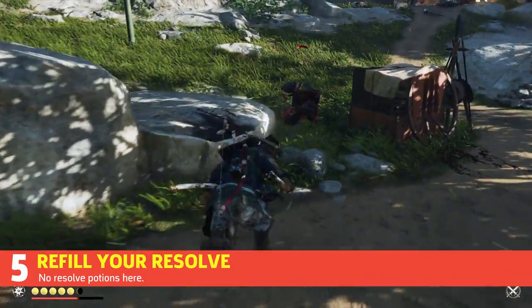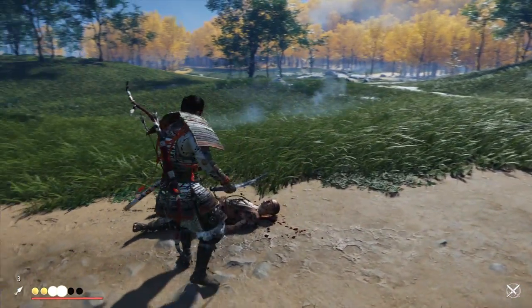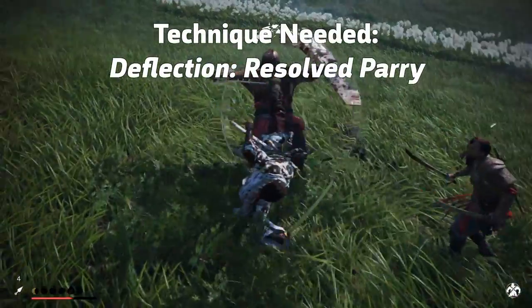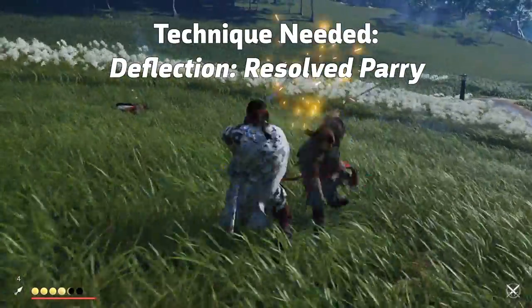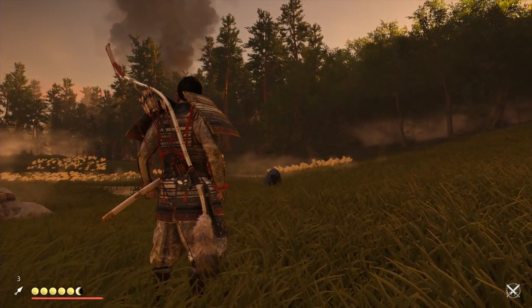Since resolve can't be refilled by any consumable, you'll have to find creative ways to refill it. Killing enemies and finishing off terrified enemies is the standard way, but standoffs in particular are the best way to replenish resolve. You can also level up your parry to a resolve parry, whittle down a squad of enemies to one man, and parry farm him over and over until your resolve is refilled. Killing hostile wildlife such as boars and bears also refills resolve.